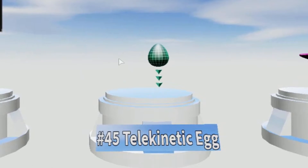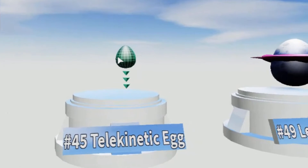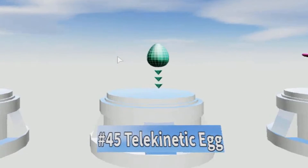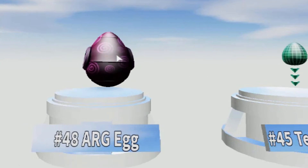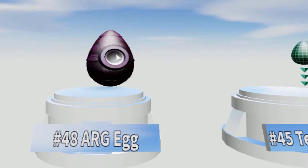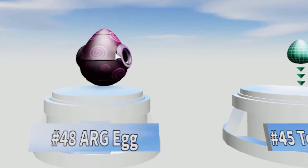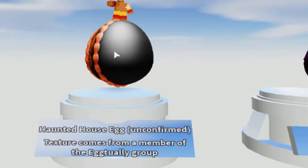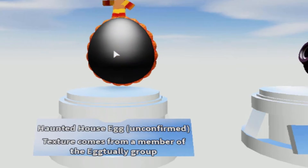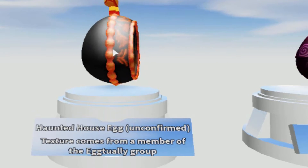Okay guys, this is the Telekinetic Egg — a very small one, like a very small egg. Then we have the ARC ERG Egg. This hasn't been confirmed yet — it was posted in the group and they're just waiting.